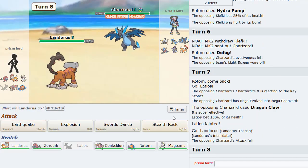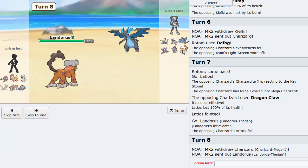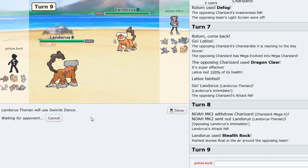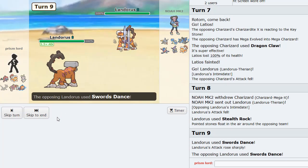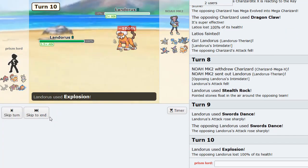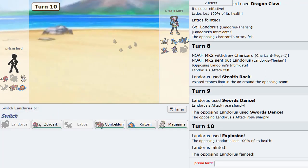Here I can go into my Landorus and get Rocks up. He goes into his own Lando. I think I can just SD up here as he goes for SD of his own. He could be Sashed - no he's not, okay cool. We're good. I'm pretty sure we're naturally faster anyway. Because we won two speed ties it's not a speed tie.